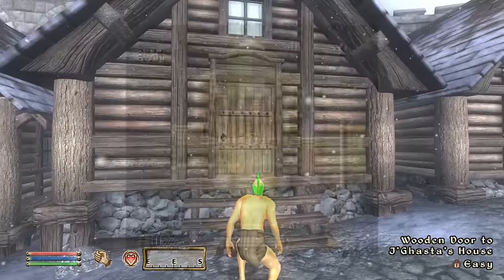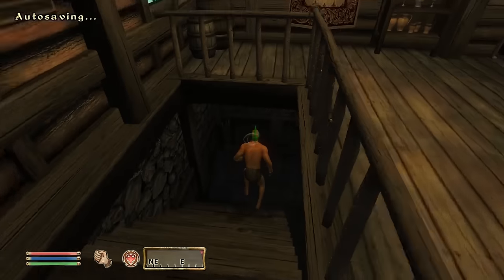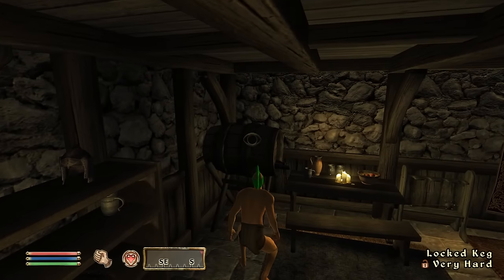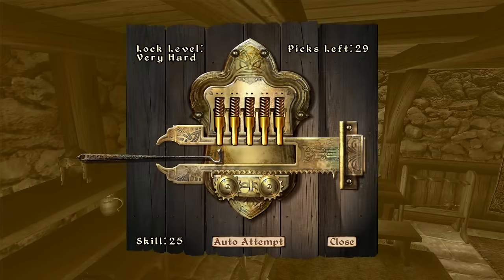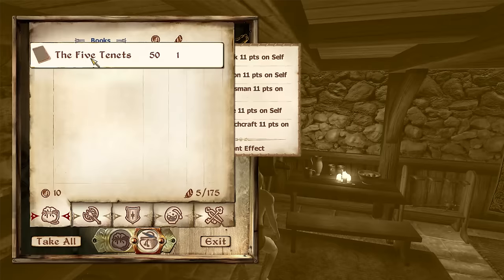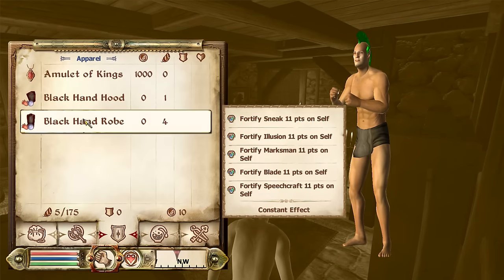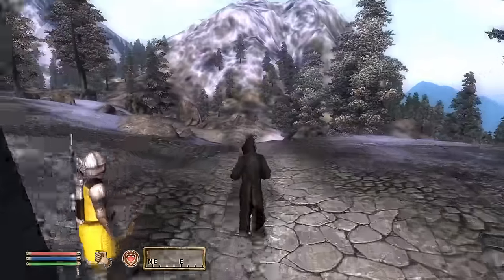Apparently we're hidden here. I'm just going to go down to our right, and there is our locked keg with a very hard lock. I'm going to save because I'm very hit and miss with the lockpicking in this game. No picks broke, and just like that, not even 5 minutes in — black hand robes. Let's go.